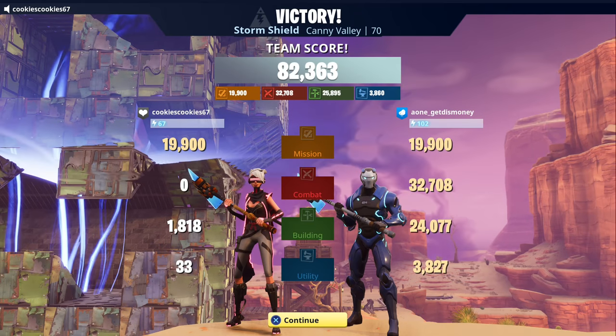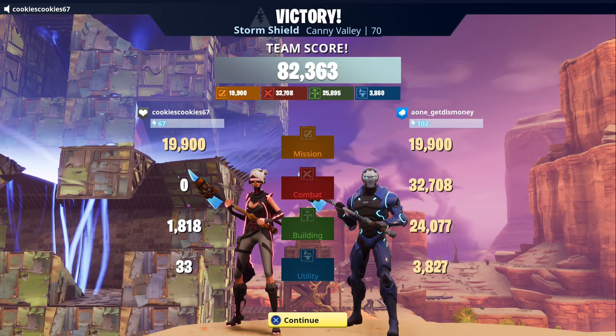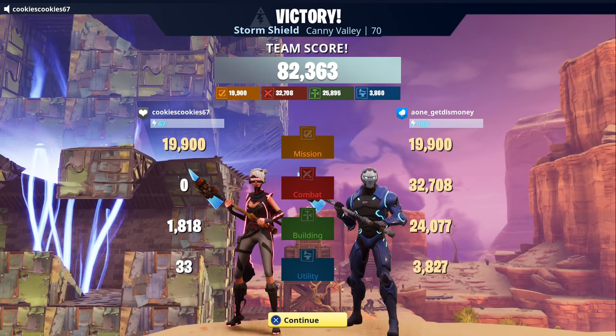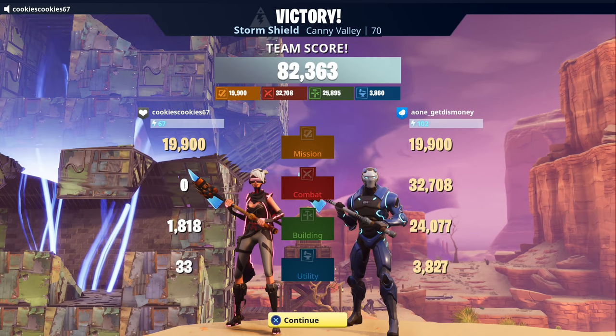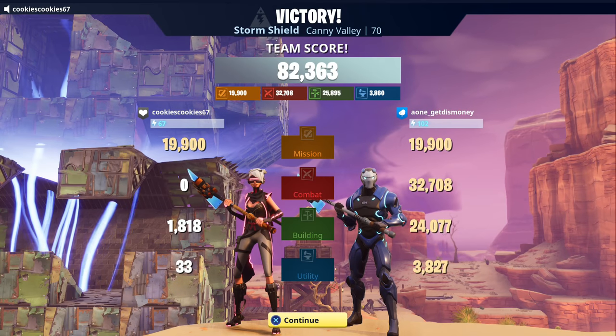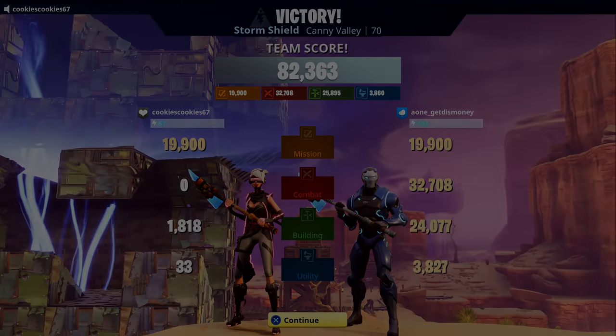That's cool — at least it didn't take any damage. That'll do it for Candy Valley Storm Shield Defense number eight. Everything held up pretty good for the most part except for that last wave — we did have some trouble with the lobbers, but everything else held up pretty good. Let us know what you think about this defense in the comments below. Big shout out to cookies for helping us out, and thanks for watching!